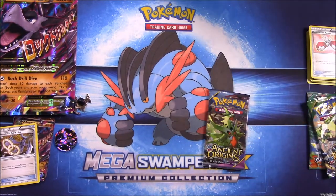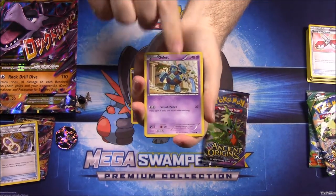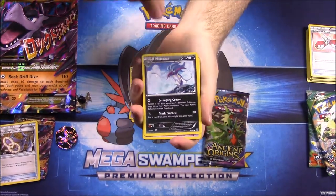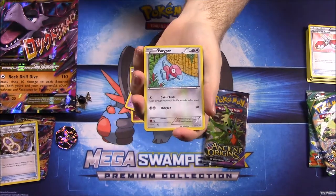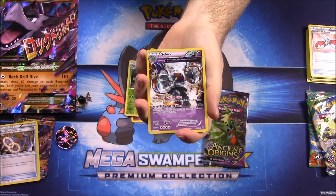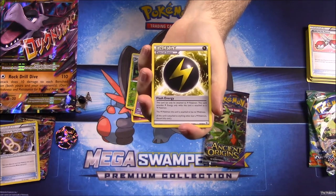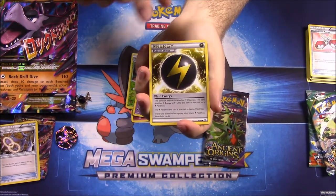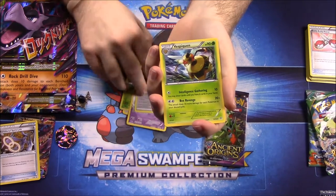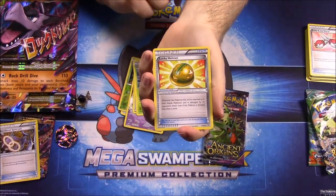First Ancient Origins pack: Ralts, Golett, Malamar, Baltoy, Porygon, a reverse holo Gloom, a Gardevoir, and kind of a full-art type Flash Energy special energy card. Then a Vespiquen and a Lucky Helmet trainer card.